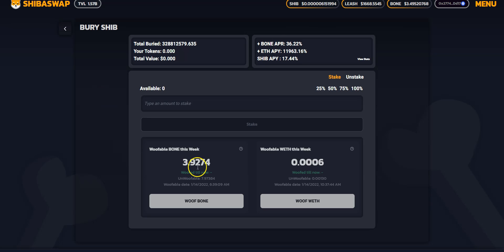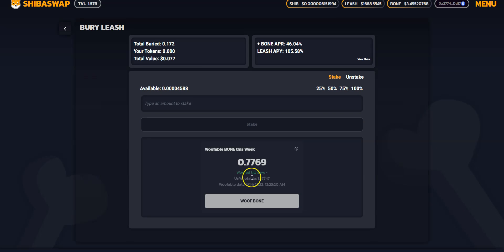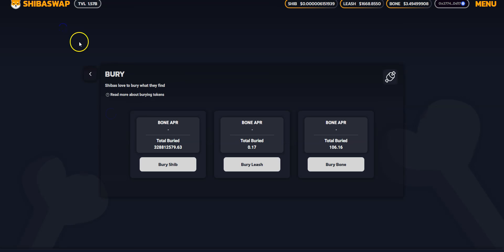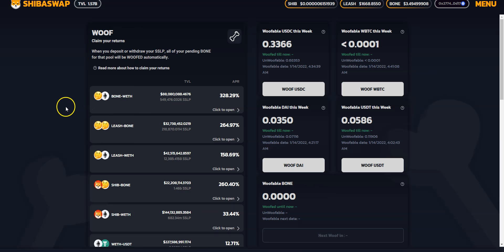I'm going to add all the bone from each position — I've done this before so I won't bore you by adding them on the calculator live. Adding the bones from my LEASH staking, that totals to just under 2 bone for LEASH according to my position. Going to my bone staking position, that's about 13 in total adding both the unwoofable and currently woofable. That's my total from the berry side.